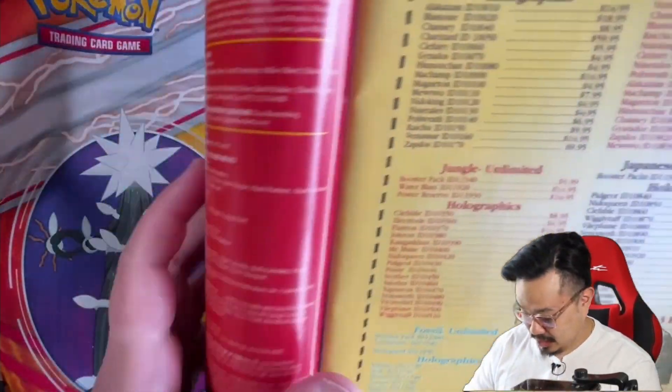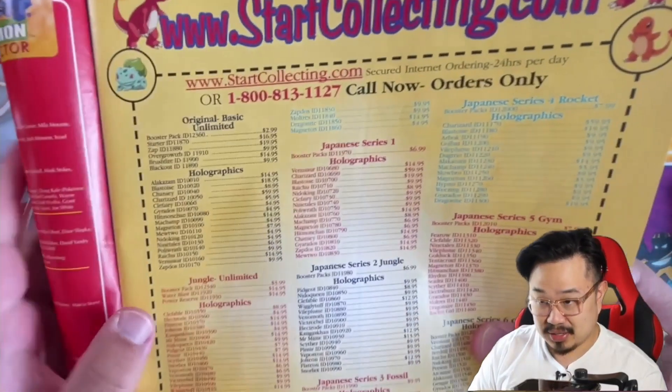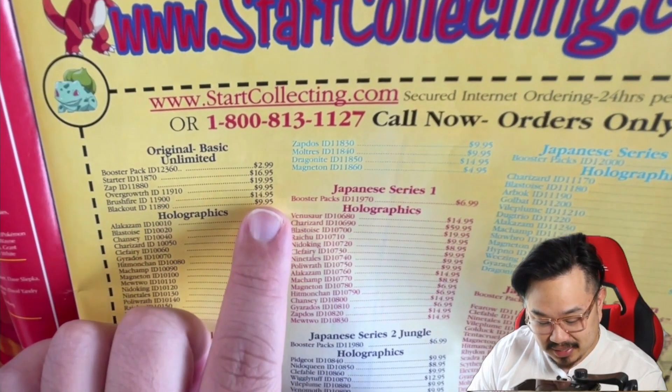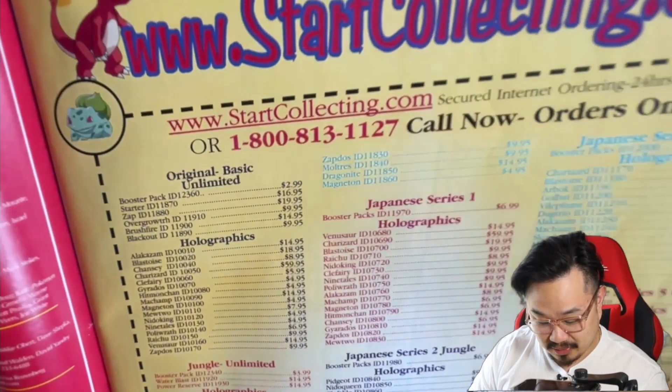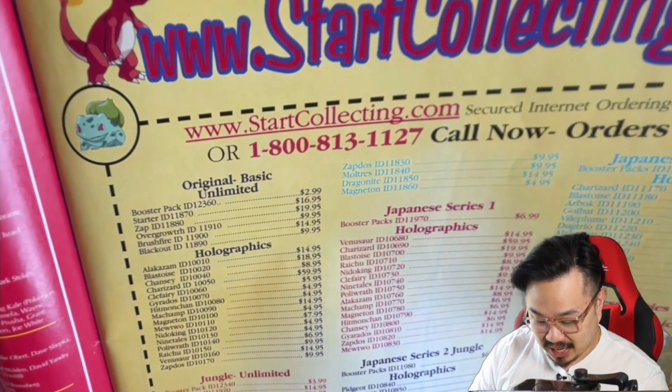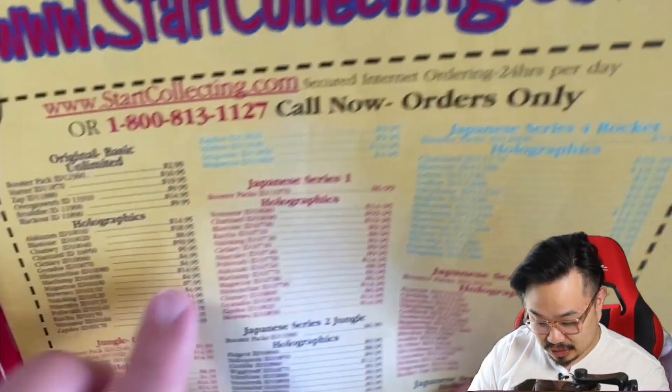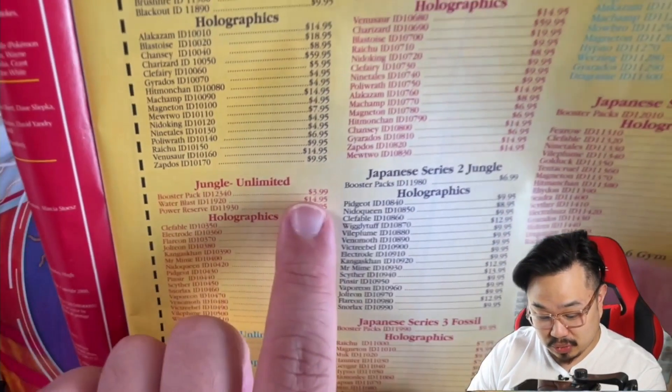This shop is in West Chester, Pennsylvania. Back in the day a booster pack was $2.99, a starter pack was $16.95, Overgrowth was $9.95, Brushfire $14.95, Blackout $9.95. For holographics, Alakazam was $14.95, and a Charizard back in the year 2000 — guessing this is unlimited — was $59.95. Japanese Charizard was the same price. The Jungle booster pack was $3.99.